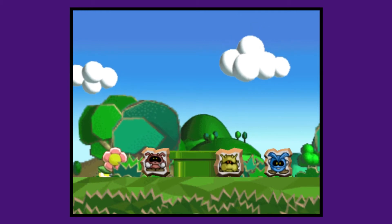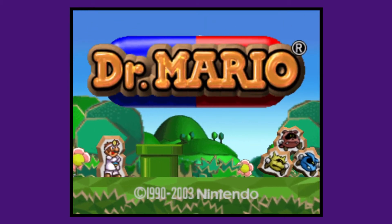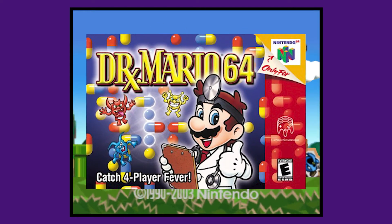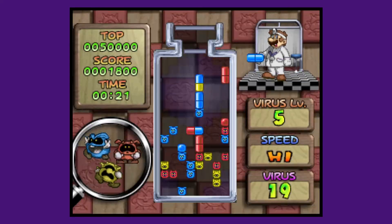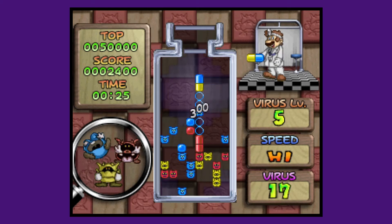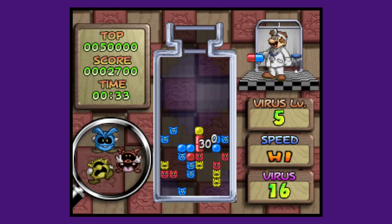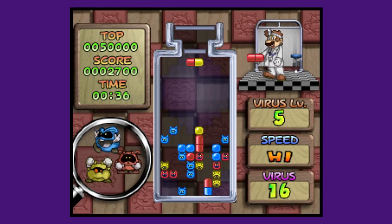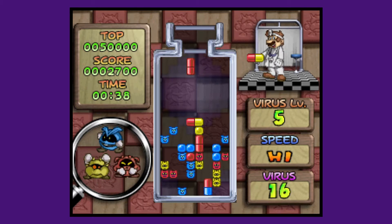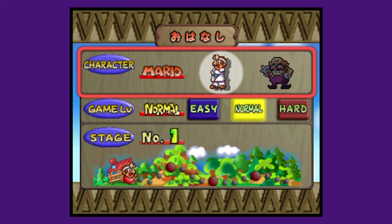Unlike Yoshi's Cookie, which was a remake of the original game, Dr. Mario in the Nintendo Puzzle Collection is just simply a port of Dr. Mario 64 from the Nintendo 64. The first mode is the standard Dr. Mario we all know and love — drop the pills and destroy the viruses. Despite its simplicity, I love this version of Dr. Mario. It can get really hectic at points if you misdrop a pill, which can happen because I am bad at Dr. Mario.